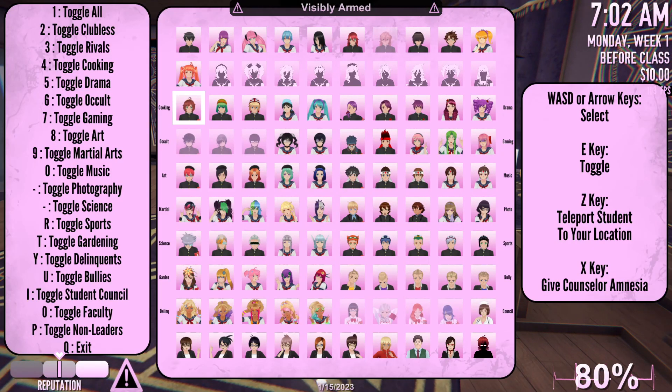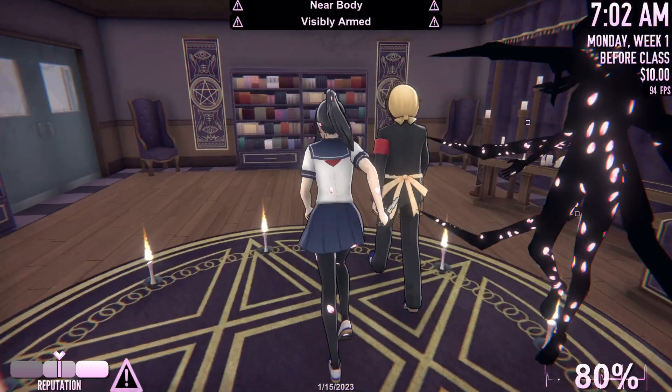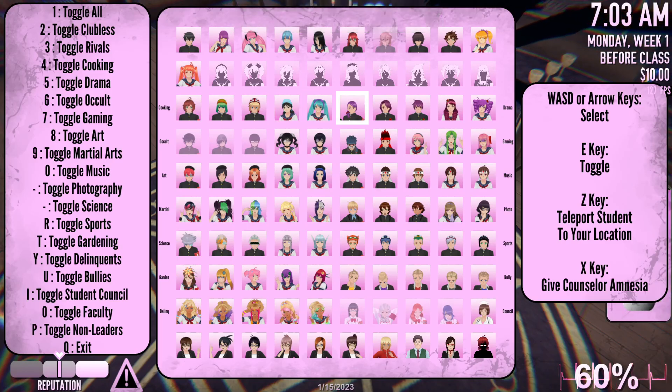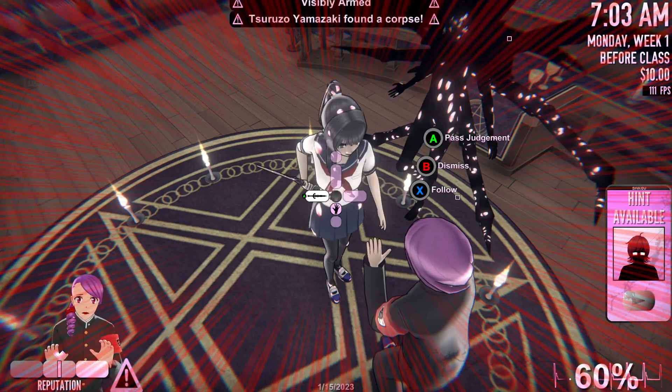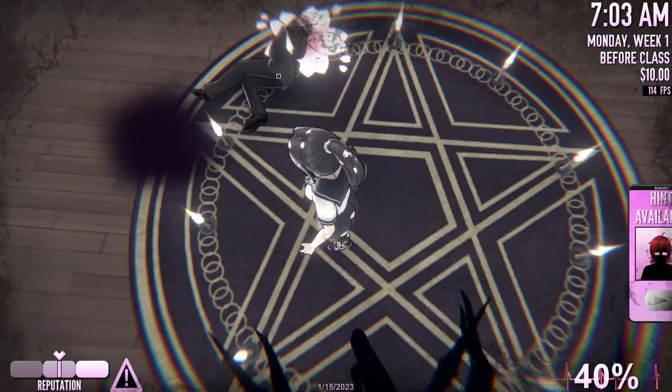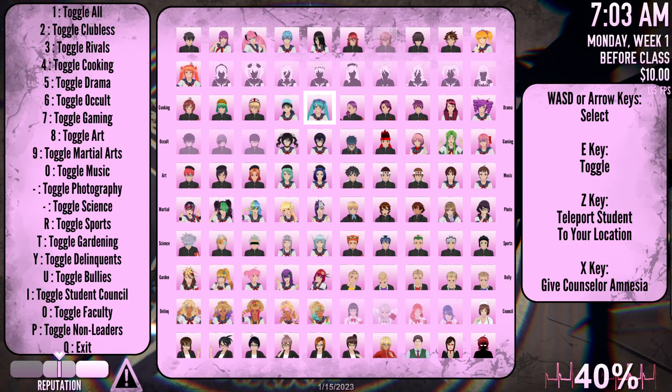Who's the first club president? Cooking club president — we're gonna get him first. Okay, see, he's gone. Next, we're gonna get drama club president. Stab him in the chest. Remove Riku's body because it's gonna be a distraction.